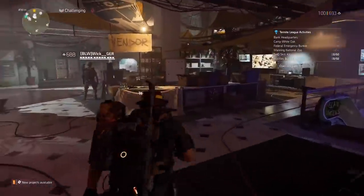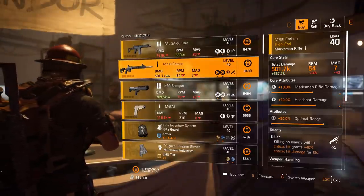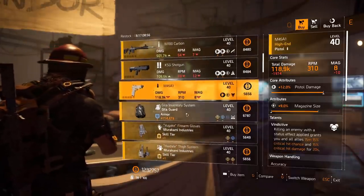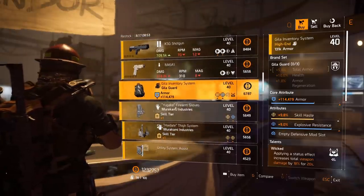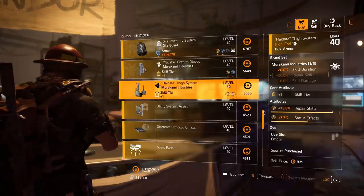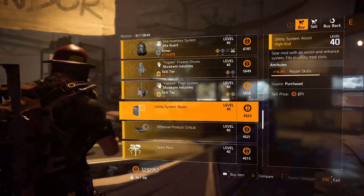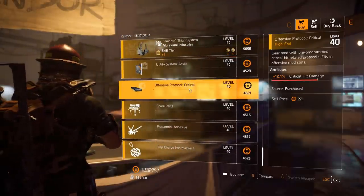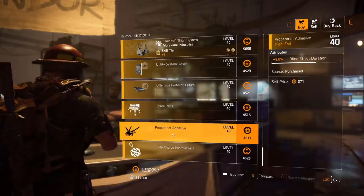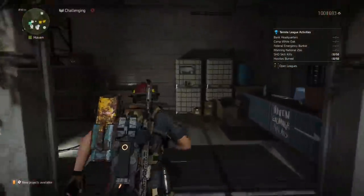Moving over to New York. The first vendor is Marco at base of operations in New York. He has a Falsa with Perpetuation and 6.5% crit. M700 Carbon with Killer and optimal range. KSG shotgun with Pumped Up. M45A1 with Vindictive — a very good pistol. Healer Guard backpack with Wicked and explosive resistance. Murakami gloves with hazard protection and skill damage. Murakami holster with 18.8% repair skills — very nice for this set, great for any skill build. Utility mod: 16.4% repair skills. Offensive mod: 10.1% crit damage. Turret: 5.7% duration. Firefly: 5.8% blind effect duration. Trap: 4.3 second duration.